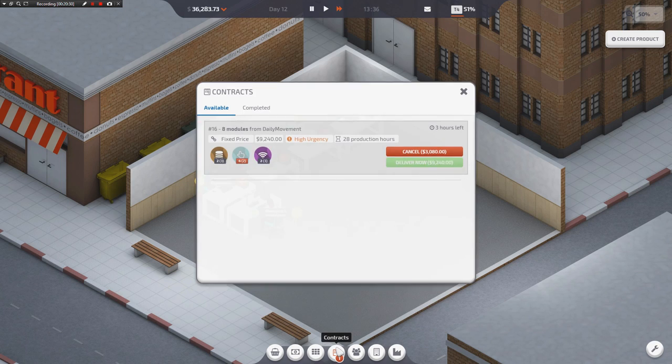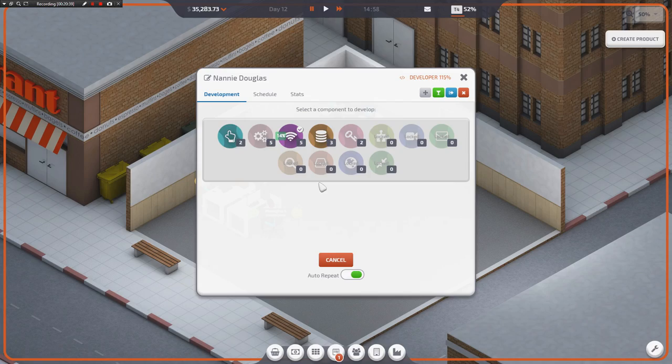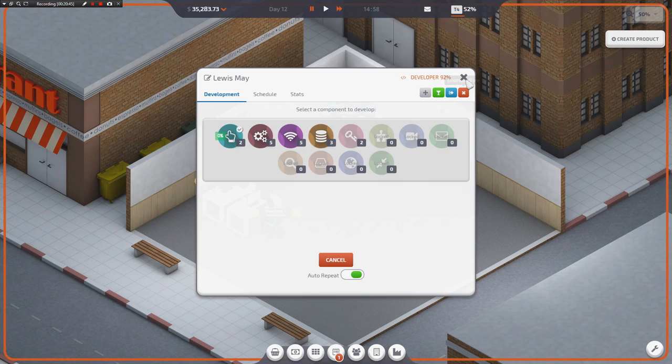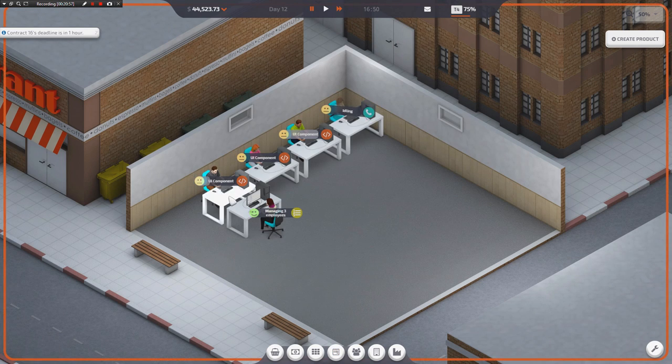Hopefully they get it done — I can't guarantee that they will. We need a UI component too — I didn't realize we were low on that. We're about to have problems. They're about to be upset with me — I wasn't paying attention. You do lose a little bit of money if you don't deliver on a contract on time. Oh, we made it! Cool, very nice. And everybody go on vacation now — you guys have earned it. You made me $20,000 in two days. You have absolutely earned a vacation.